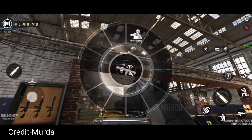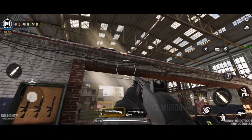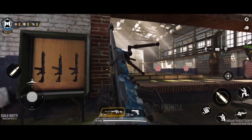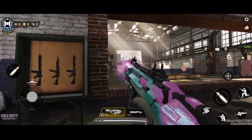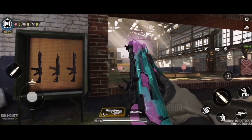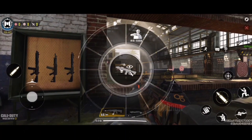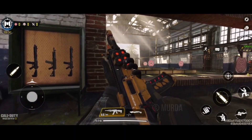Also in the beta is the final completed version of weapon inspection, finally coming to the game in Season 10 of COD Mobile. The way it works is you pull out the wagon wheel, which shows all your emotes and sprays, and in the middle of that wheel is a button you can press to inspect your weapon. I am so happy this is finally coming to the game!